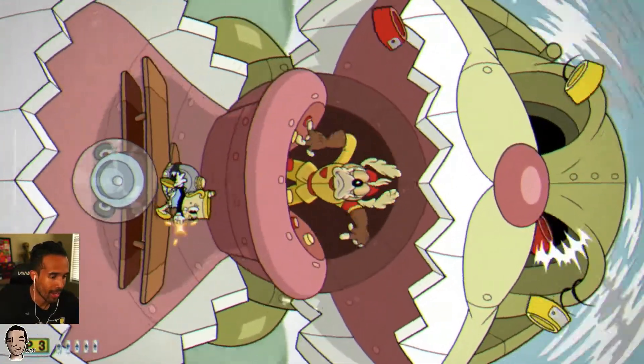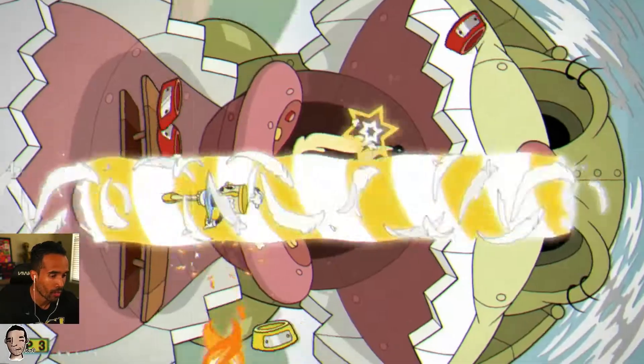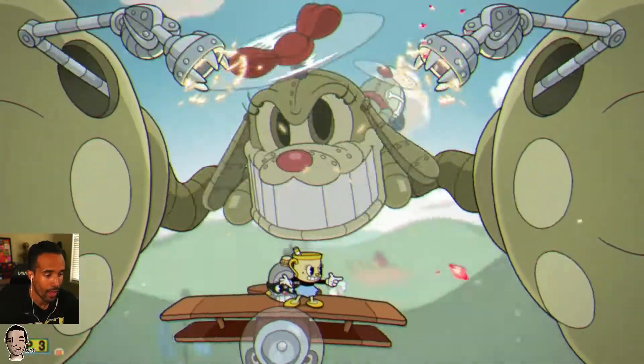Once you get to this last part, I saved my Super for a moment where I felt like I was going to get hit. And then after the second time you get a chance to hit them, they should die at this screen right here.